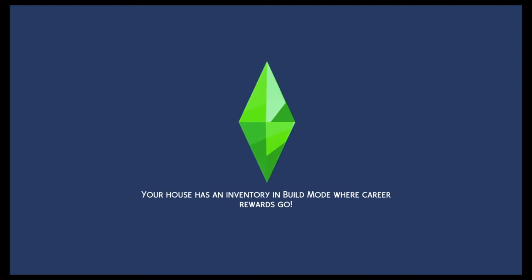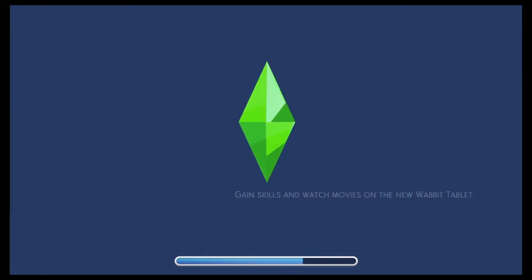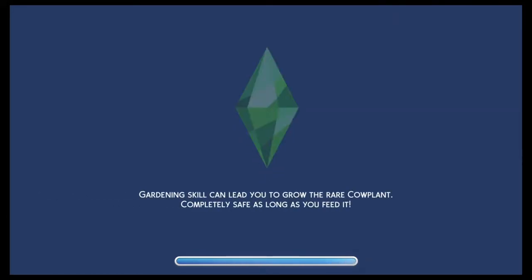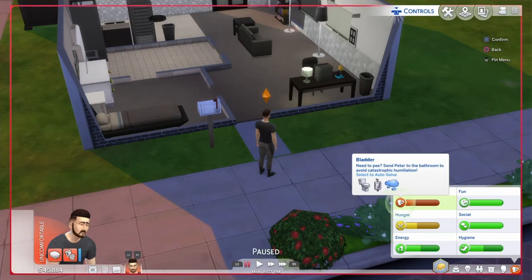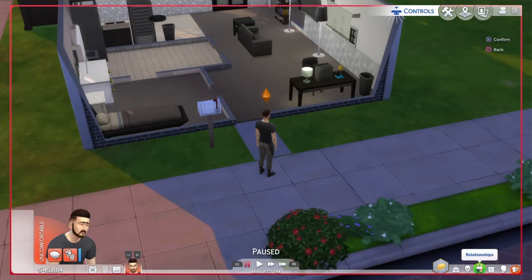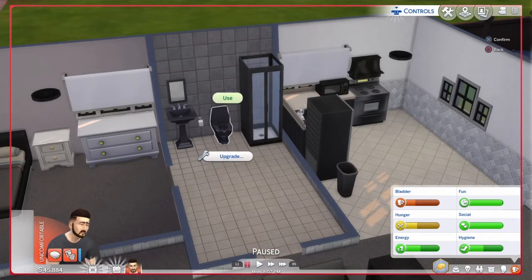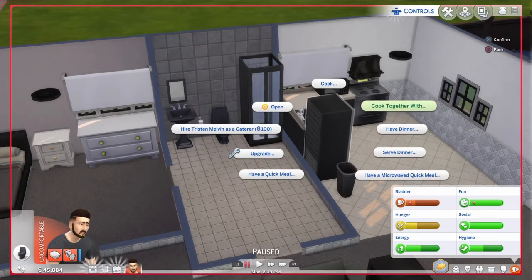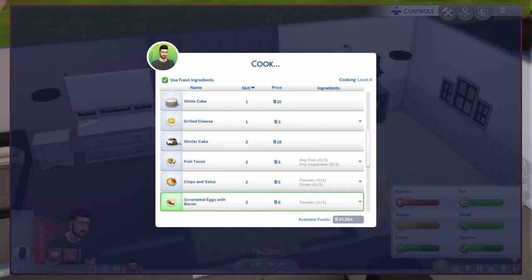I have to make a birthday cake, invite people around, and hire a chef - question mark, because I'm not sure. I'll just do what I've been told; if it doesn't work, it doesn't work. I didn't realize I set my guy as an adult instead of young adult. He's a bit low on something - he needs the bladder and something to eat. Right, you do that, and then I have to go cook.